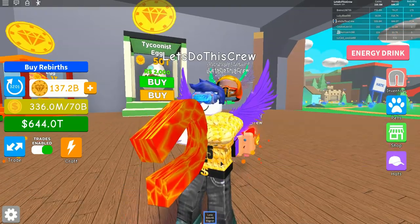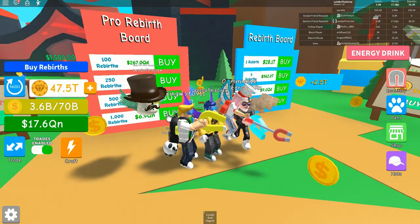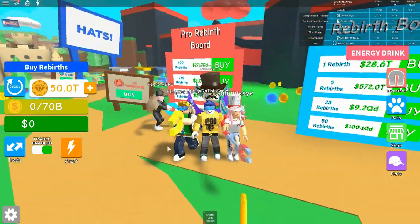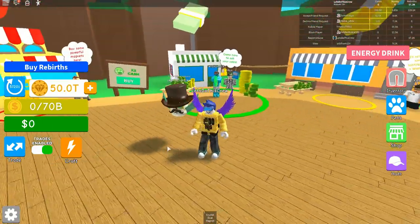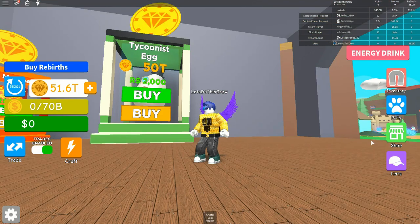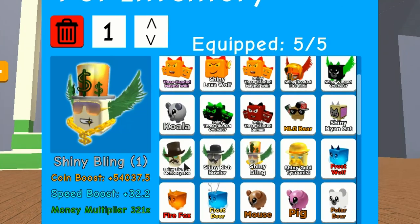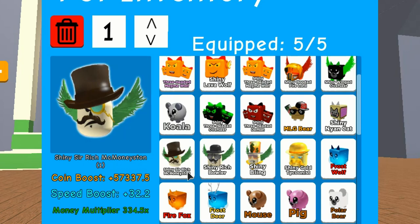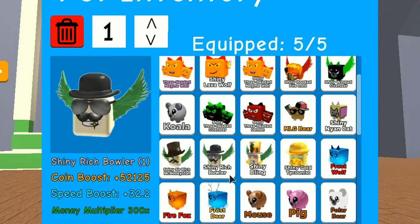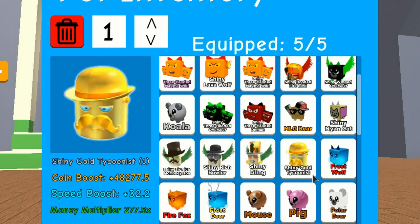I better go and grind some more of these tokens. I am ready to buy another 1,000 rebirths, and I should have enough money for the Tycoonist right now. I only got there because somebody was generous enough to give me some shiny Tycoonists anyway. So I've got shiny Sir Rich McMunston, shiny Rich Bowler, and my favorite is the shiny Bling. I've also got the shiny gold Tycoonist — I forgot about that guy. So that's pretty cool.